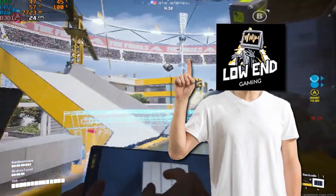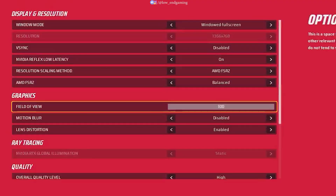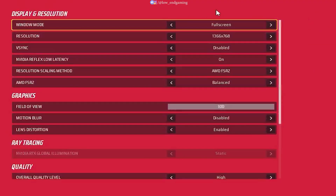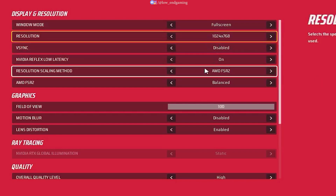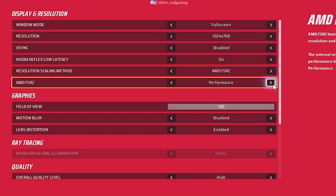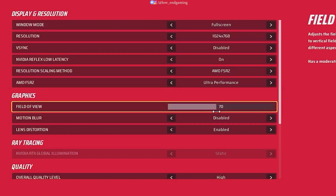First, we will change the in-game settings of the game. Open your game, go to settings and open the video settings. Set the window mode to full screen, and set the resolution to 1024x768 and disable V-Sync. Change the resolution upscale method to AMD FSR2, and set it to ultra performance. Change the field of view to 70 for a playable experience.